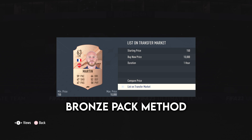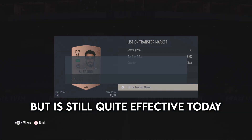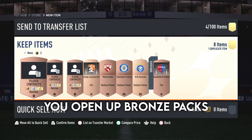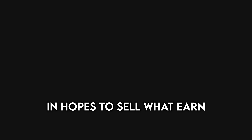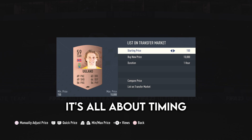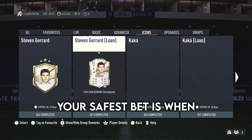I want to start off with bronze pack method, something that was very effective in older FIFA games but is still quite effective today. What is bronze pack method? Well, it's exactly what it sounds like — you open up bronze packs in hopes of selling what you earn for a profit. With bronze pack method and trading in general, it's all about timing. So when is the best time to open bronze packs?